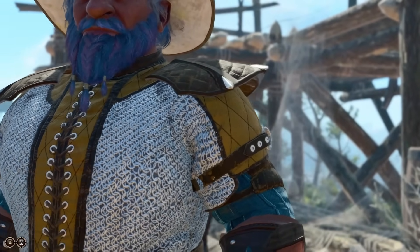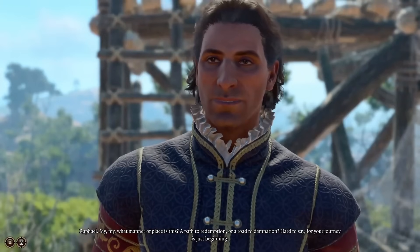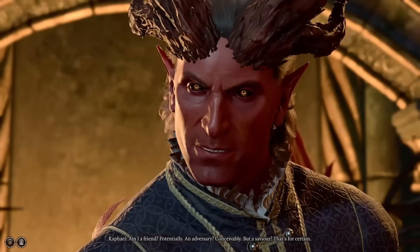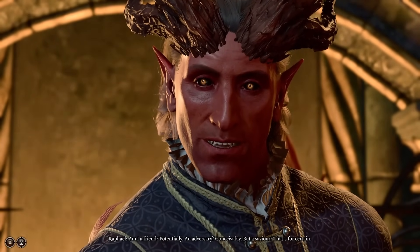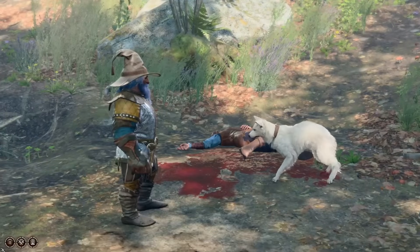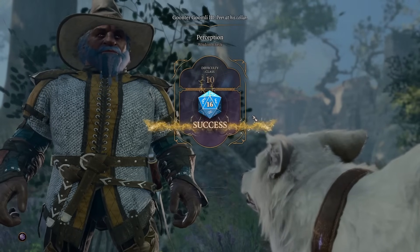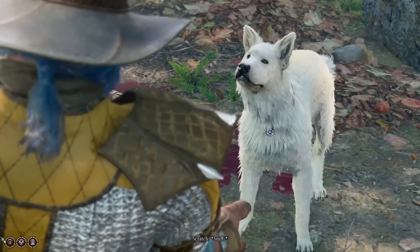As we continue exploring the wilderness, we encounter a strange man named Raphael who appears out of thin air. It's easy enough from his sulfurous scent to identify him as a devil, and sure enough he offers us a deal to remove the tadpole. But we've already got one patron we're more than happy with, so we tell this belittling babbler to bugger off. Continuing on, we find quite the good boy out in the wilderness. Unfortunately the curse hits hard and we're unable to calm him down, but our patron resets his memory and lets us try again, where we learn his name is Scratch. We give him our scent so he can follow us later, and move on.